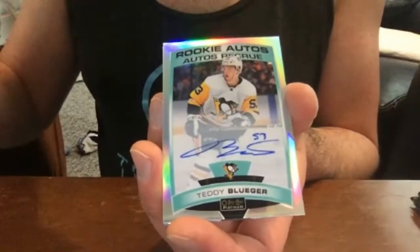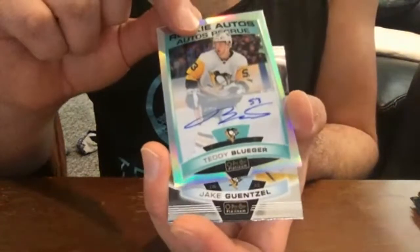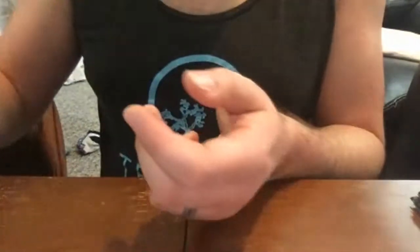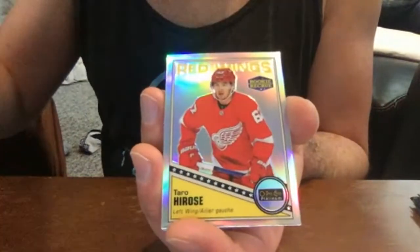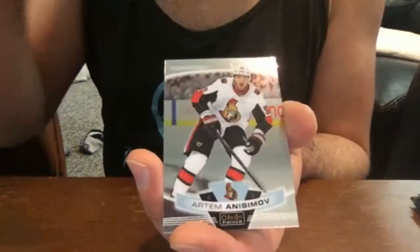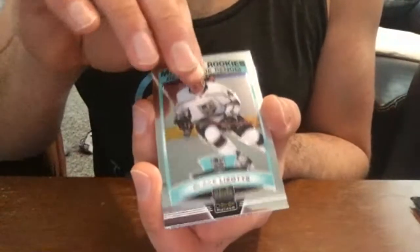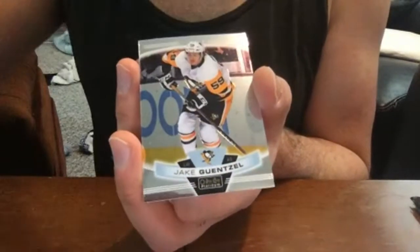Nikolai Prokhorkin rookie base. Teddy Blueger — here's our third auto from the final box. Teddy Blueger, and it's a rainbow rookie, so it makes it a little more rare. Very nice. John Tavares base and Artemi Anisimov base. Blake Lysak base rookie, Matthew Tkachuk base, Philip Zadina retro rookie, and Jake Guentzel base.